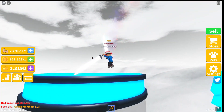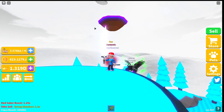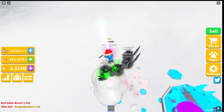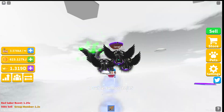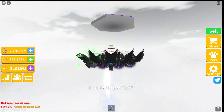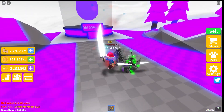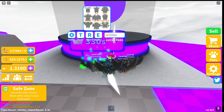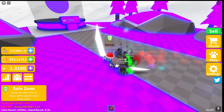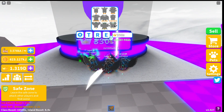We're climbing to island 74. The islands look cool with the neon colors. Alright, we made it to island 74 — it costs 330 crowns. This color looks very cool; I like how they're making these neon color islands.